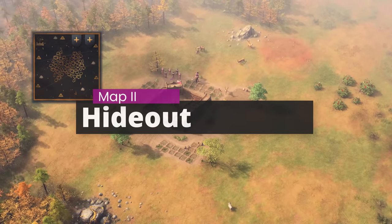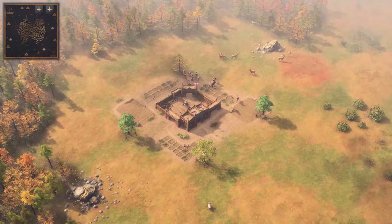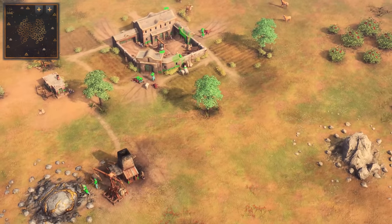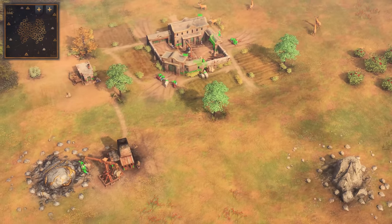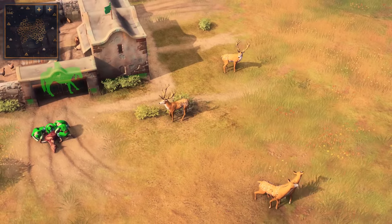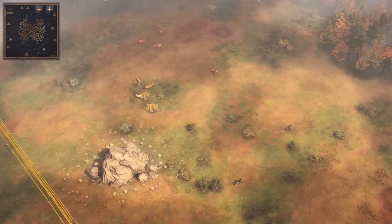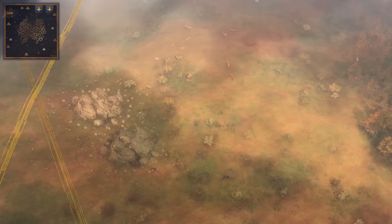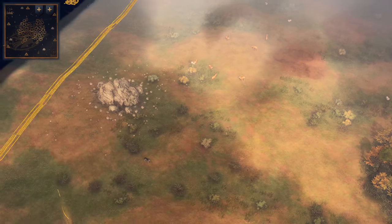The second map is Hideout. Age of Empires 2 players will be very familiar with this one as well, as it's a very close variant without the palisade walls. You start with all resources readily available nearby — a gold and stone vein, berries, and ample forest to chop into. The map is relatively symmetrically divided into 2, and you can easily wall the sides in a straight line to create 2 defendable frontlines. They're not as bad as some choke points in other closed maps, but they're easy enough to defend to consider this a closed map.